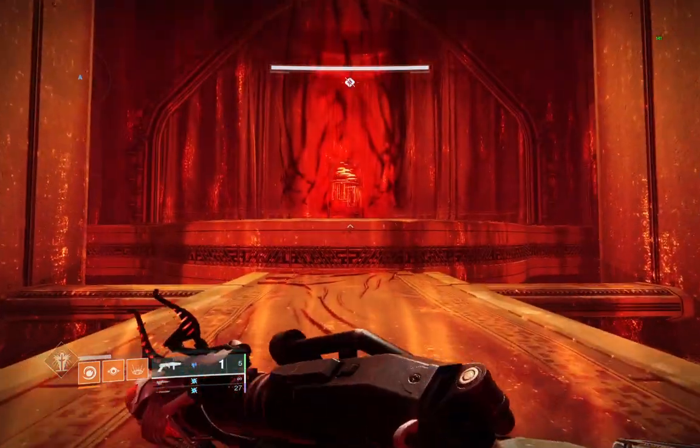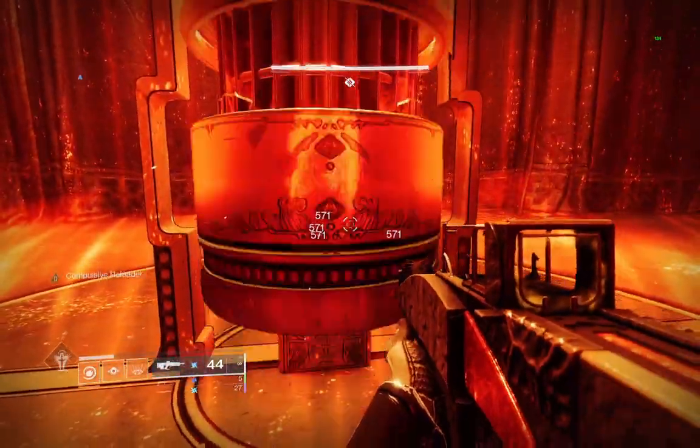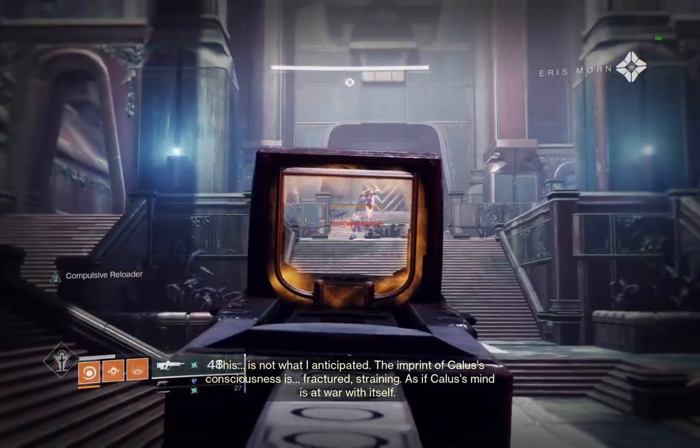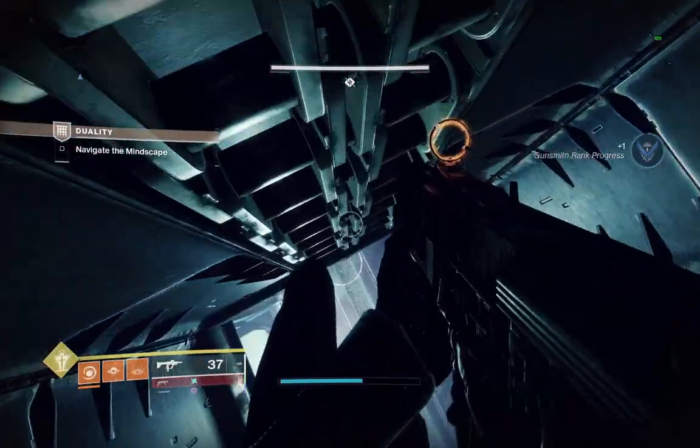When you're in the nether version, you need to stand next to the bell to return to the overworld, otherwise you will die. You use this mechanic to progress through a couple of jumping sections and then drop down into the first encounter, the Galran fight.